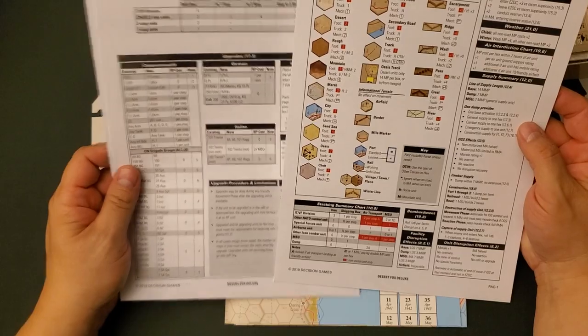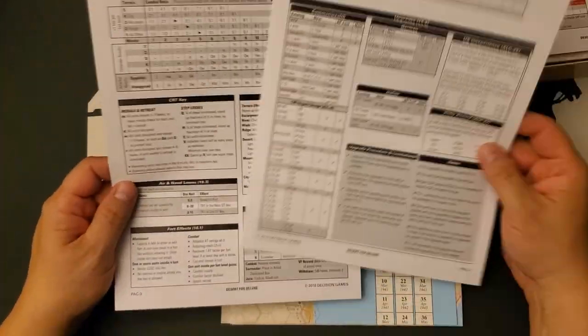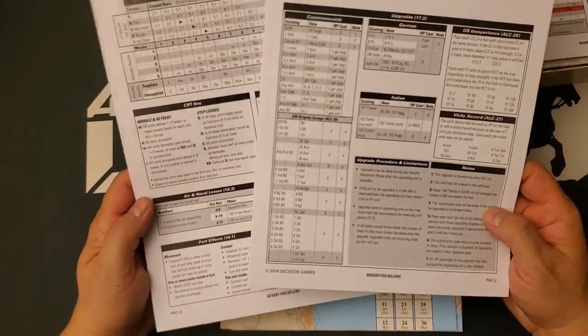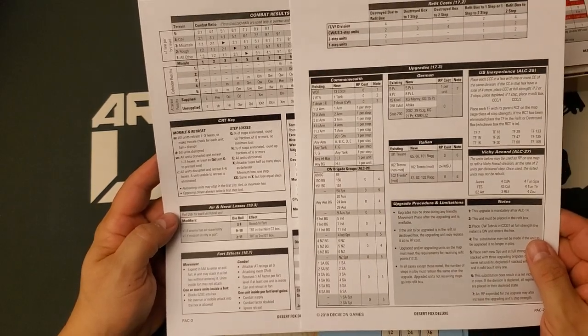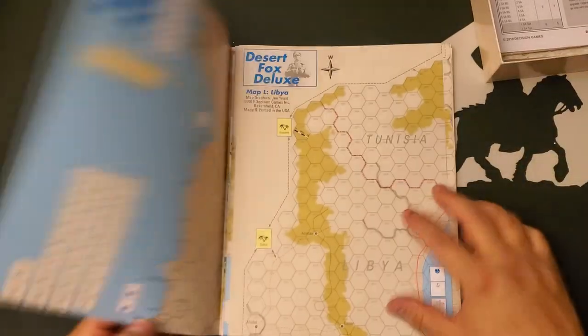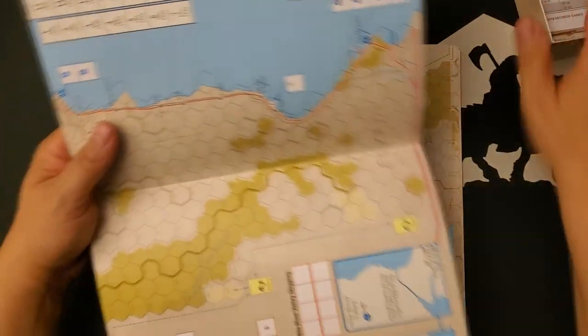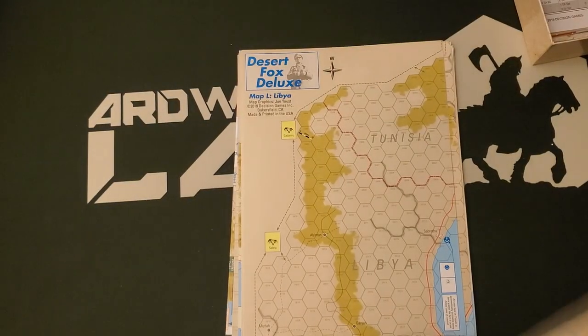Here are the player aids, and I guess there are some problems with them which we'll touch on in a future video. These are on what I would call a light card stock. Something I've noticed in other Decision Games recently — and this is a game that's about three or four years old at this point — there's only one copy of the player aids. I think that's cheap considering the boxed prices being asked of these games. I think we could really use two copies of the player aids; they're not super fancy or anything.